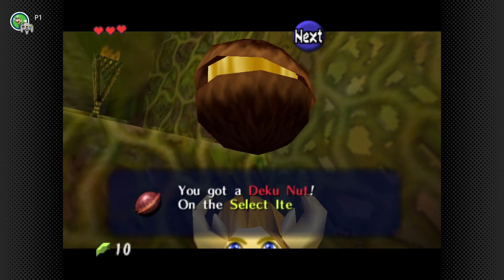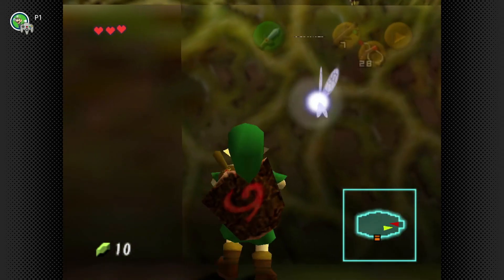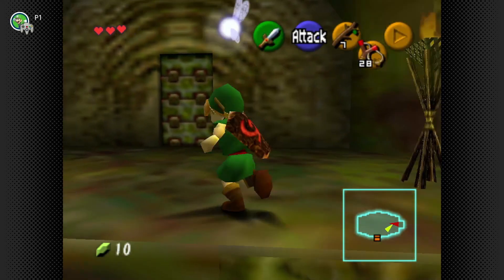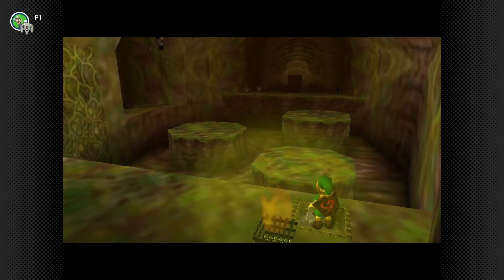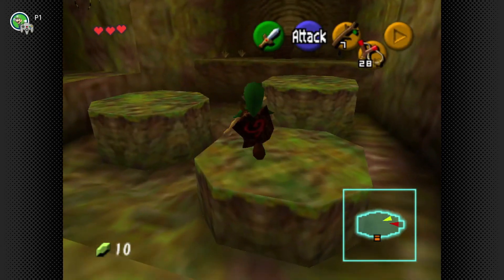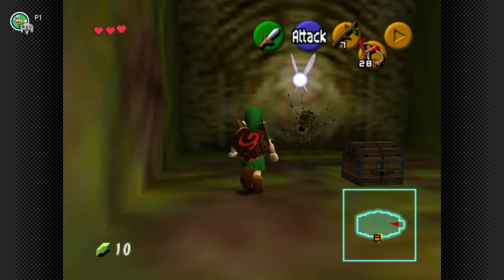Also a new item — the Deku Nut. You can use these to stun enemies at will. It only works on a few select enemies though; some enemies can block themselves from being stunned. But when you can pull it off, it's actually a pretty invaluable item. People kind of just shove it off.